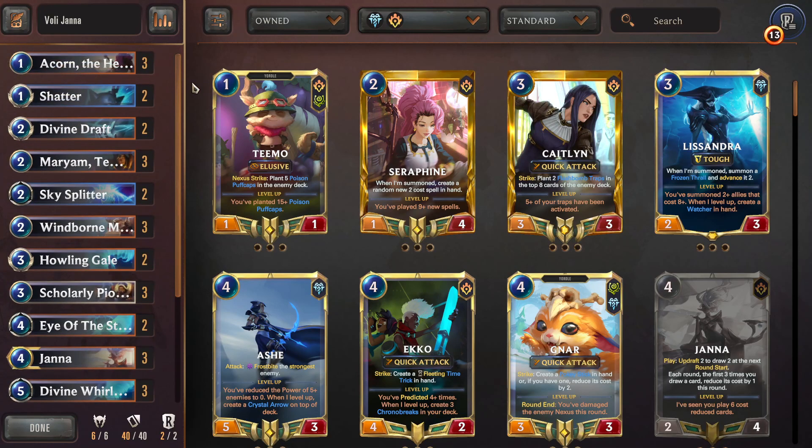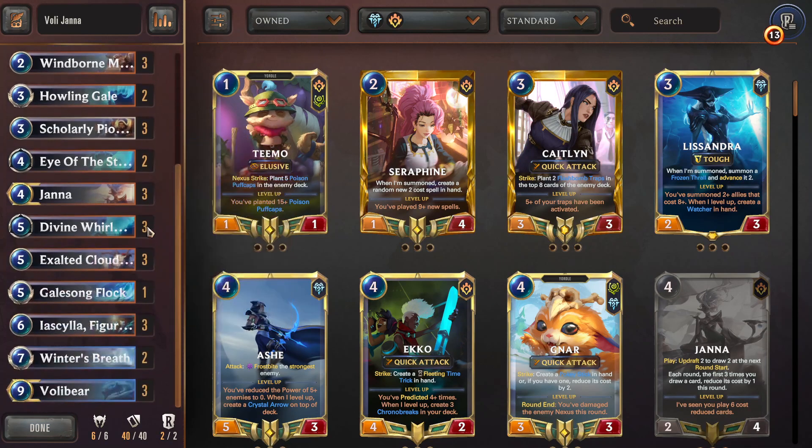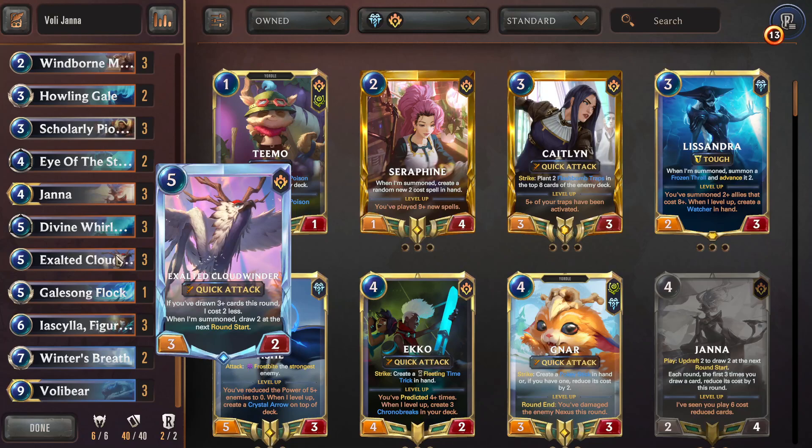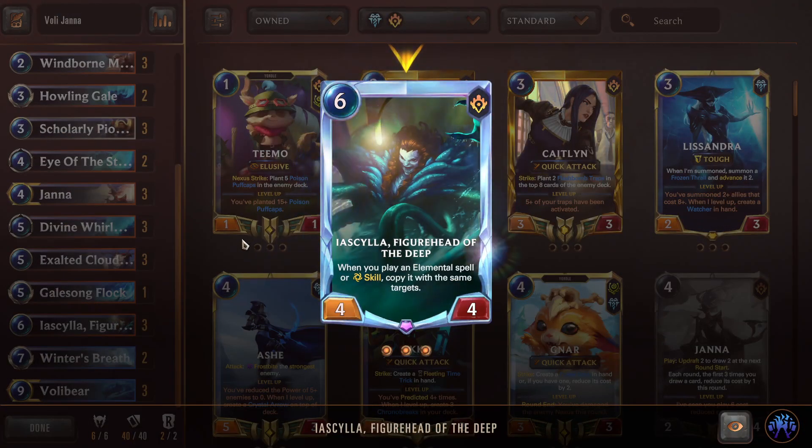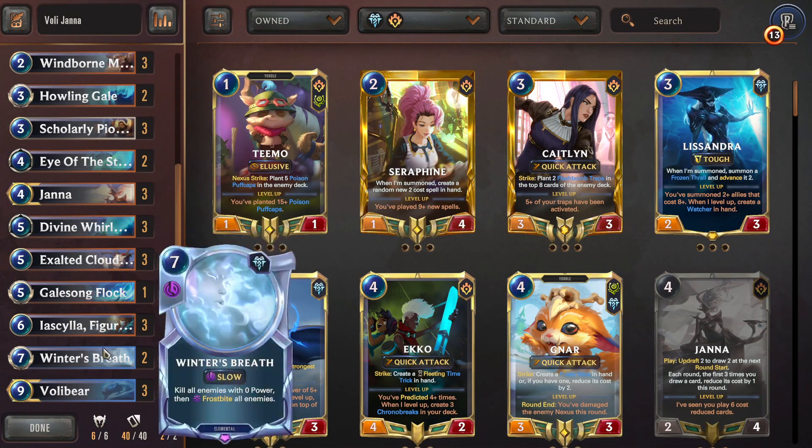I've enjoyed Janna the most out of the new champions I've played so far. I think you get access in this deck to pretty much the best cards from the expansion. Specifically I am a big fan of Janna and Exalted Cloudwinder — those are two of my favorite cards. And I really love the elemental package. This is interesting because it actually stacks with the Balabar as well.